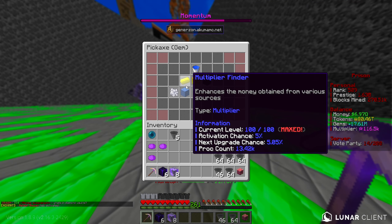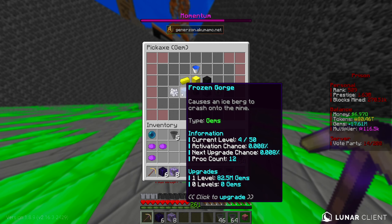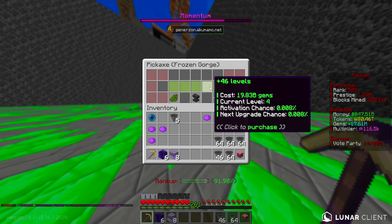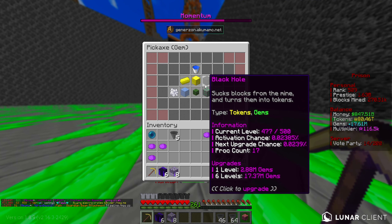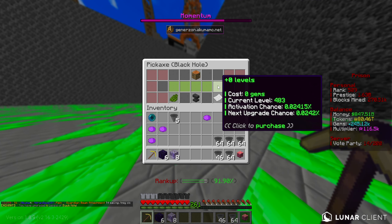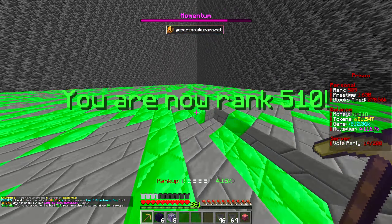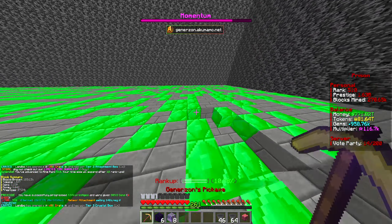We've got gem enchants like Frozen Gorge that we still need to add more levels into - that one costs 20 billion gems to max, and I don't think we've had a billion gems this whole season. Getting ever closer to maxing out Black Hole at level 483 - only 17 levels there and then we'll be maxed out on that one. We're maxing things out now; it is coming.